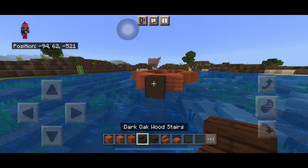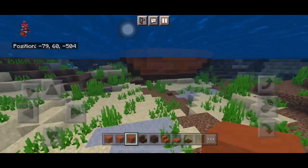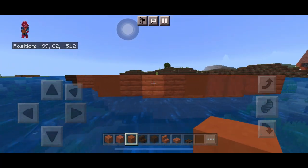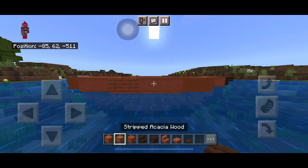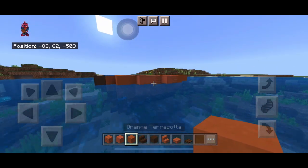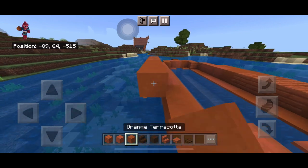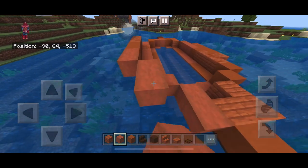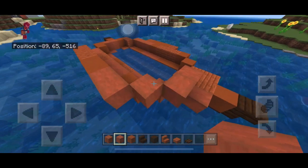Add a stair, break the log and replace it with a block so it looks correct from the top. Next, make it higher by adding three blocks and two slabs — no stairs this time, just three blocks like this and slabs at the sides. Repeat by putting blocks at the top of the stairs and slabs.